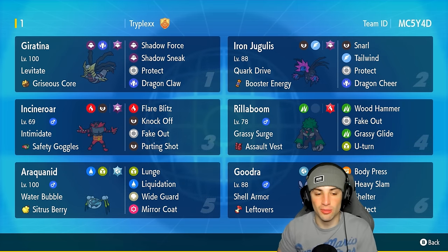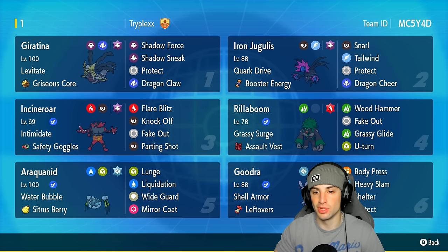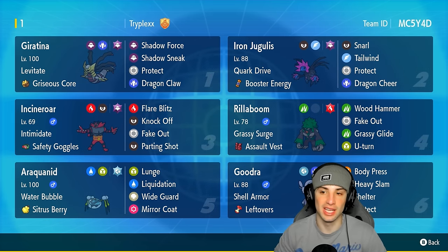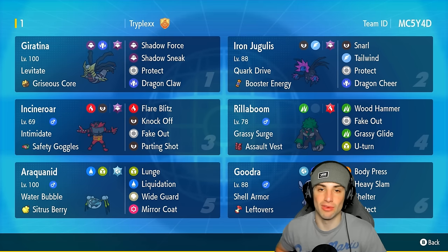Our final four Pokemon on today's team feature Incineroar, Rillaboom, Araquanid, and Iron Jugulis. Iron Jugulis is a little bit of an off-meta paradox pick with Quark Boost energy, Snarl, Tailwind, Protect, and Dragon Cheer — we can Dragon Cheer into Giratina and make that thing crit like crazy. Rillaboom and Incineroar are here for terrain control and Fake Out, and Araquanid is a great Pokemon with Wide Guard that can really thrive in Trick Room.